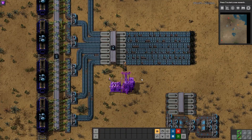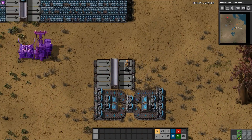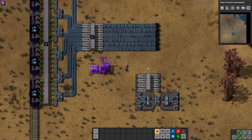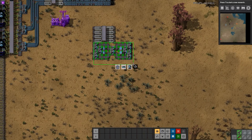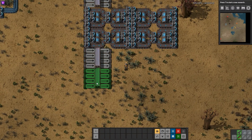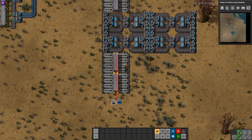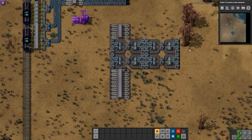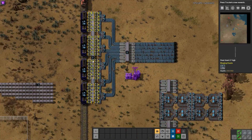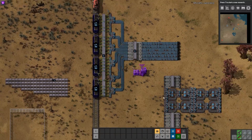Once merged, you end up with one very large chest that everything can now draw from evenly. All the output belts are now perfectly balanced, which also means something like a four-to-four balancer can be compressed down, and an eight-to-eight balancer — which is roughly this size — could be brought down significantly by unmerging and re-merging. That's now an eight-to-eight balancer, much smaller than the monstrosity we had before. I think that's the real advantage of this mod: merging things together for nice even unloading and balanced bus output.